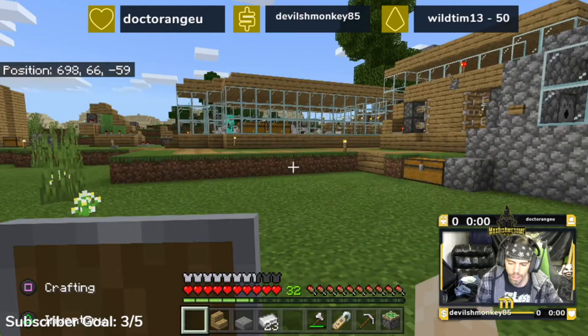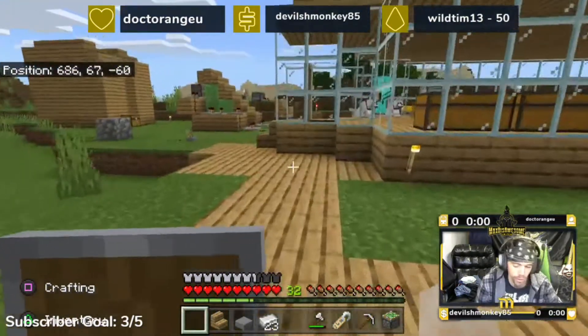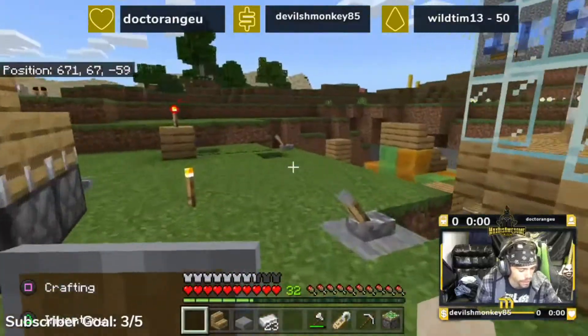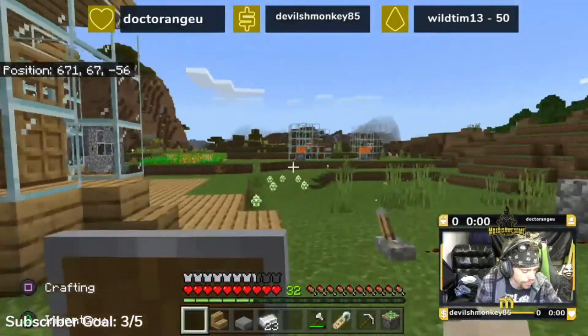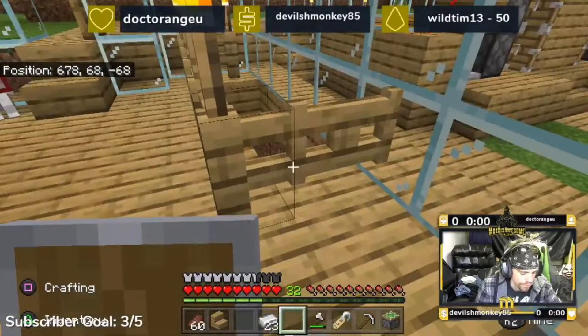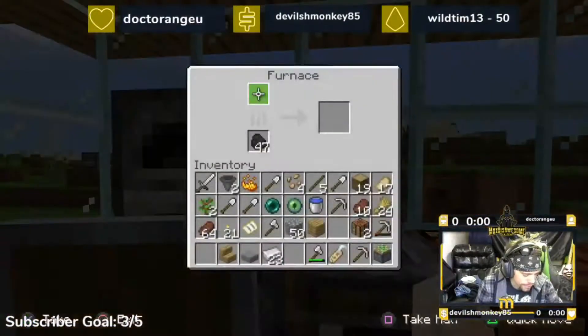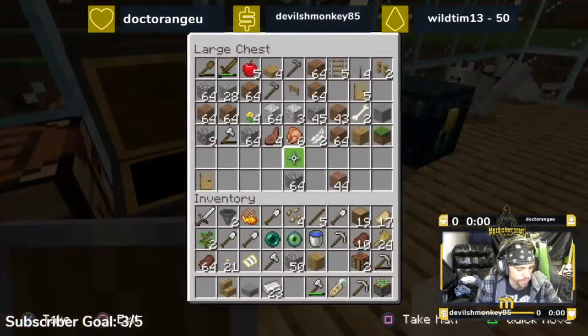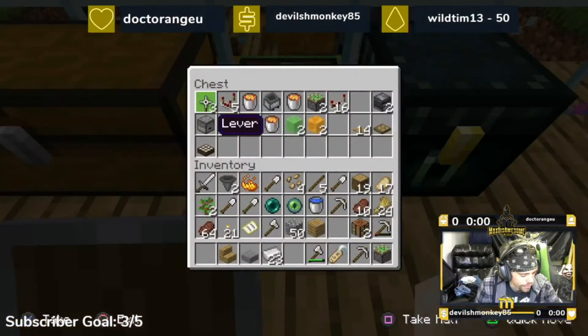Hey buddies, what's up guys? So this is my world I have been working on. Let me just show you around — I'll show you the house, we'll show you the redstone contraptions. Just a small disclaimer here: Max is no redstone expert, so any redstone help or feedback in the comments would be greatly appreciated. This world is just a bunch of shenanigans and all of that stuff.